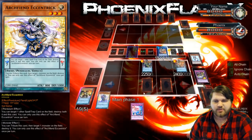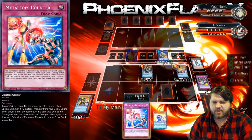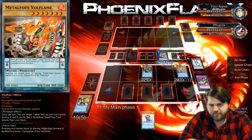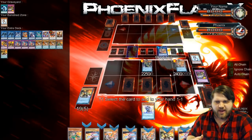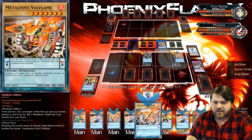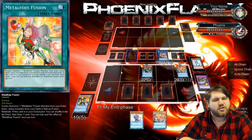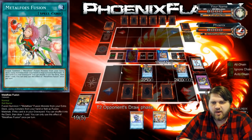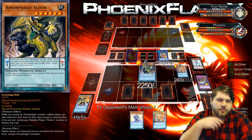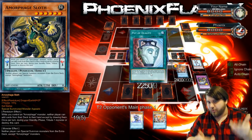I'm going to add this Archphoenix Centric back to my hand because Bismagear is getting me a search. I've got two counters which are going to be summoning from deck and adding cards back from my deck to my hand. I'll just add another copy of Volflame. My opponent is now under an Amorphage Sloth — which means, as long as it's face up on the field, neither player can special summon monsters from the extra deck, except for Amorphage monsters.